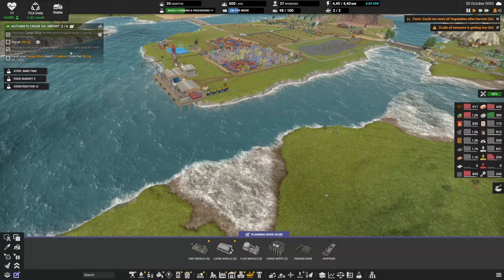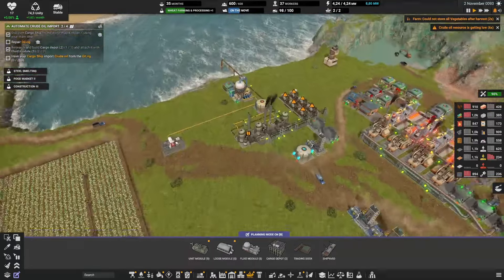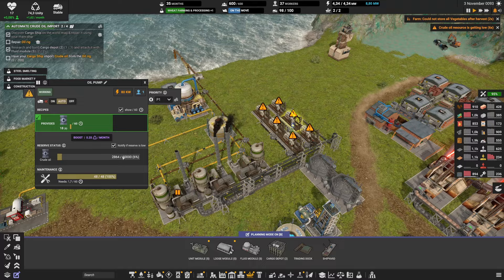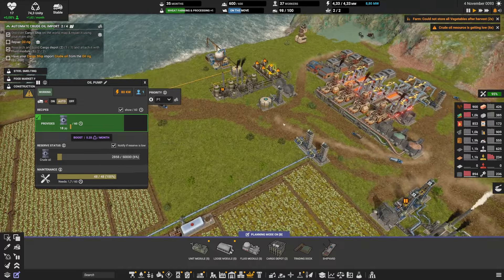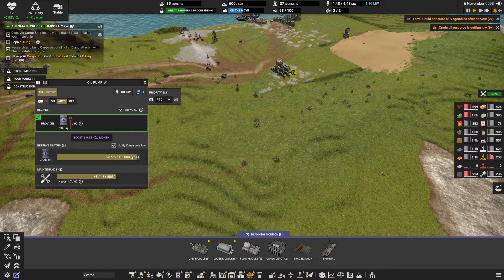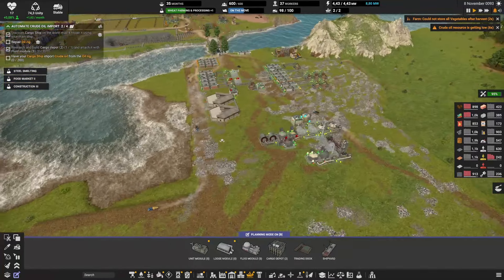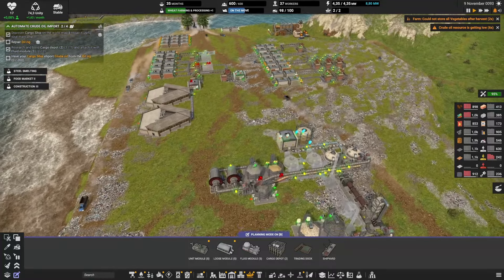With this we'll soon be able to move forward with this mission, even though honestly I don't really need it yet. We still have 6% oil over here and more importantly if I look there we have still 96, so we're good — everything is working.